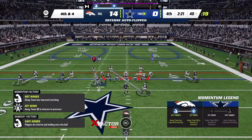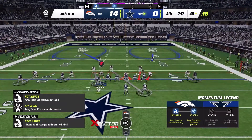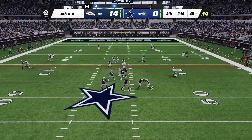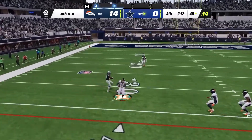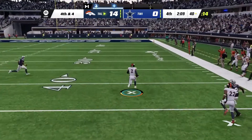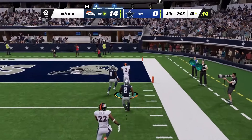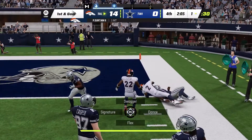We have Surtain in man coverage against CeeDee Lamb, shading over the top. He throws it, Surtain activates medium route KO — you saw that light up — and pick artist, and he grabs it. I didn't even start sprinting until the end, I should have scored a touchdown. Super good coverage shaded over the top, he comes down and gets it.